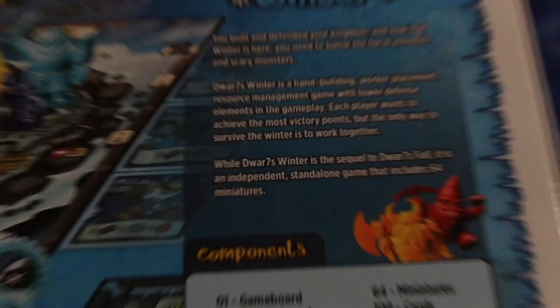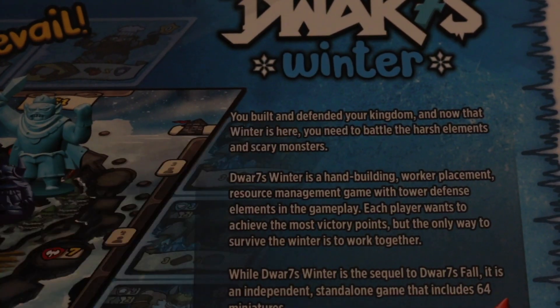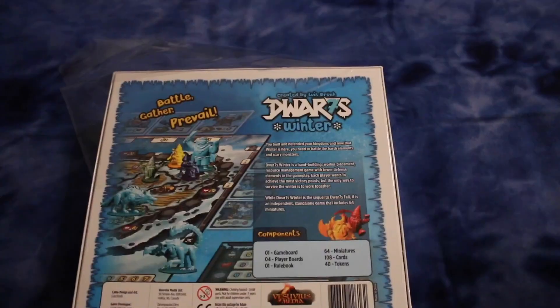It says on the back: you build and defend your kingdom, and now that Winter is here, you need to battle the harsh elements and scary monsters. Dwarf's Winter is a hand-building worker placement resource management game with tower defense elements. That's awesome because I love tower defense. Each player wants to achieve the most victory points, but the only way to survive the winter is to work together. While Dwarf's Winter is a sequel to Dwarf's Fall, it is an independent standalone game that includes 64 miniatures. It sounds really cool.